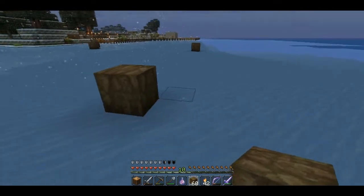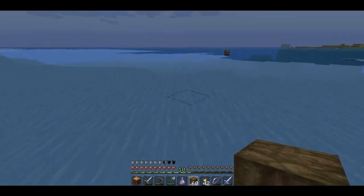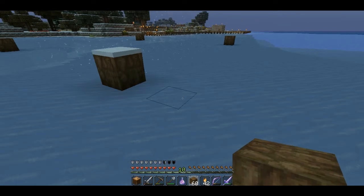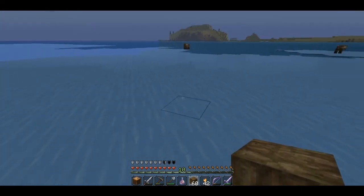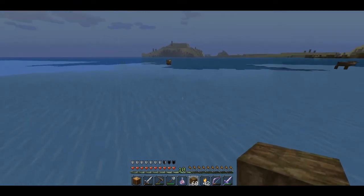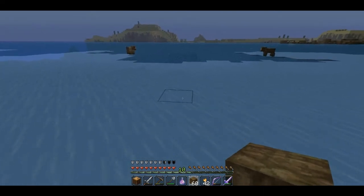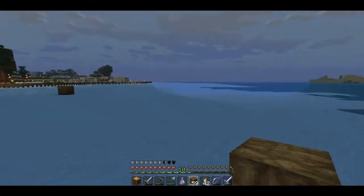And if you wanted to actually map out your chunks, you can count out 16 from here and put down another one - counting out 1, 2, 3... all the way to 16. And right here should be another chunk. And as you see it's not snowing here either.